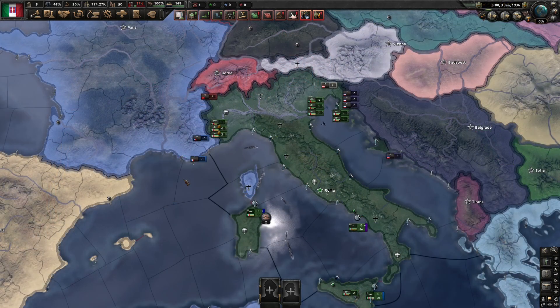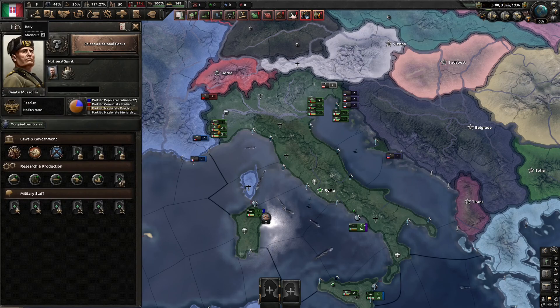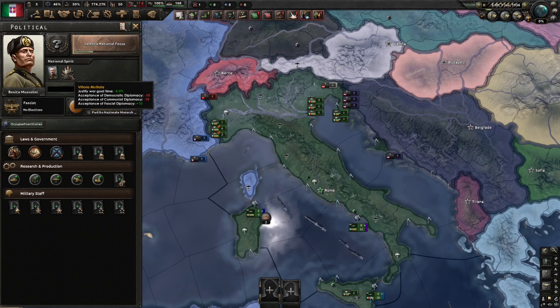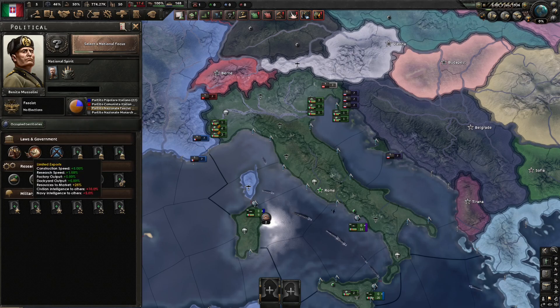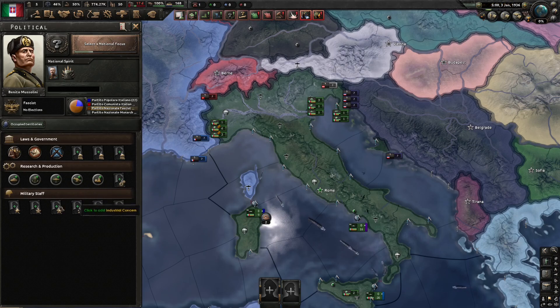Now we'll quickly go over your different menus. The main one is the nation's political menu, accessed by your country's flag in the top left. Here you can see your nation's leader and what buffs and traits they have by hovering over their name or portrait — Mussolini doesn't have any, get good bro. You can see your current political focus being researched, any national spirits your country has and what buffs or debuffs they give, your government type, party popularity, your laws and cabinet, any production or research designers, and your military staff.